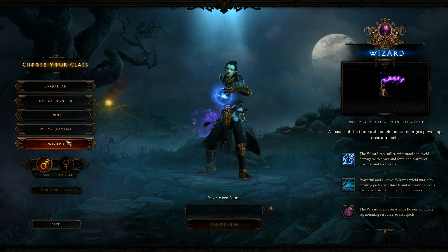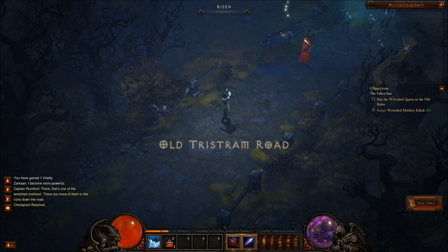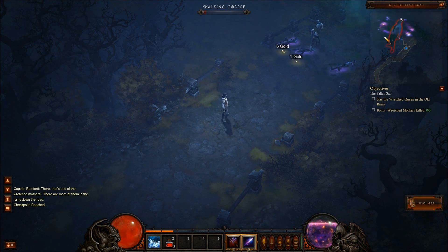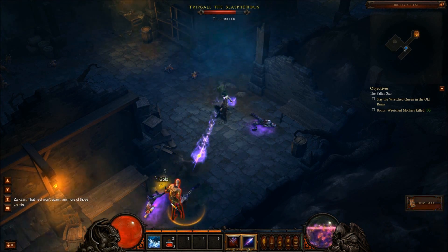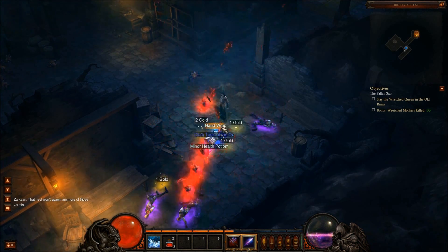Next up is the Wizard. If you like playing as the Sorcerer in Diablo 2, this is for you. While the Sorcerer could occasionally feel starved for resources while constantly casting, at least until you get to higher levels, the Wizard starts off as a magic casting machine. Overall, as your character progresses, you'll learn all kinds of new flashy abilities and devastating spells.